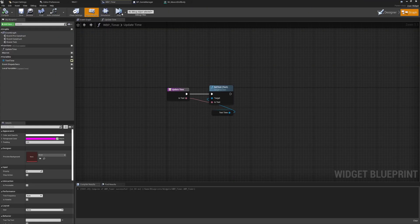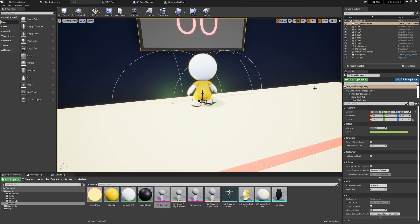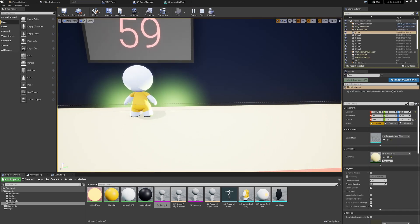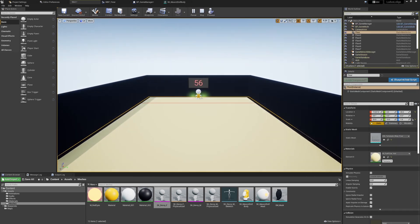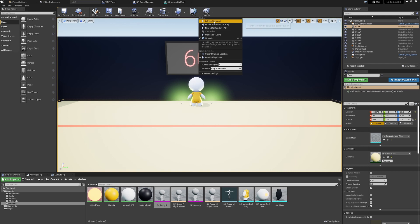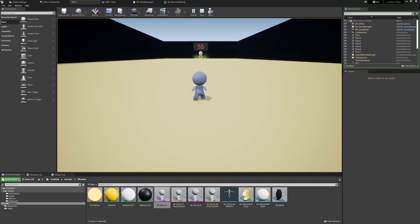When implementing the logic to randomize the time between the doll turning around, I realized that following the show like-for-like would make this a very easy game to predict. Even when speeding up the song, most people will either stop early or at the specific point before it stops playing. Instead, I've opted to toggle the lights first and then provide a small window during the doll's head rotation before everyone needs to stop. This should make the player focus more on visual cues and really test their reaction times.